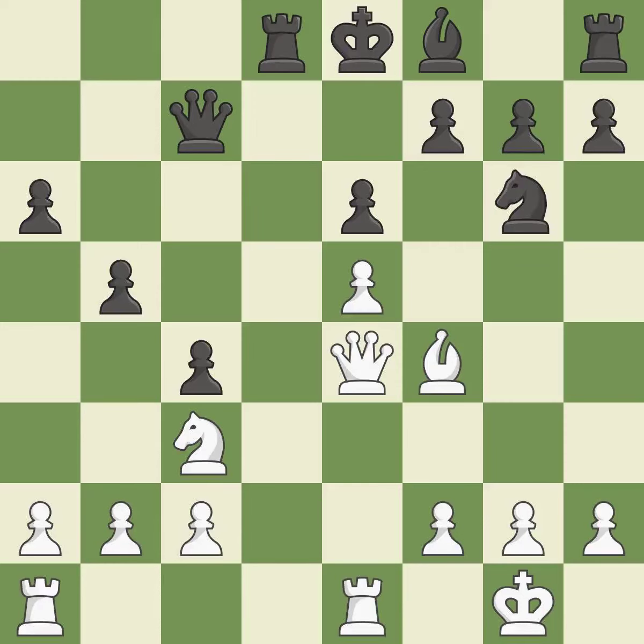This threatens to kick a queen — it is excellent. This challenges the opposing rook for control of the open file — it is excellent. This activates a bishop by developing it off of its starting square — it is good.